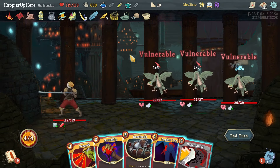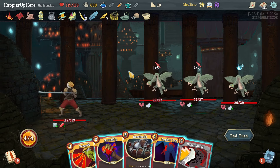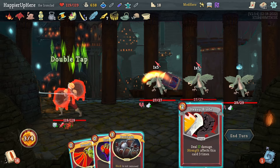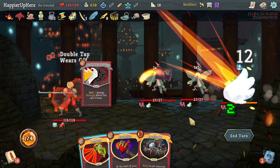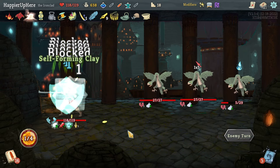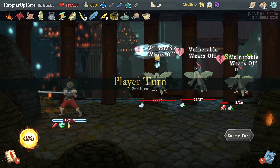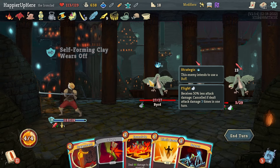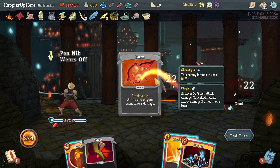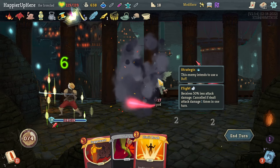I don't see anything amazing to play, so let's double tap the Heavy Blade — that way I'll have double damage active next turn. I could kill the backliner with the Feed if I draw it next turn — losing my Plated Armor but getting block with Self-Forming Clay. Double damage Emulate, then Reaper to heal back up a little.